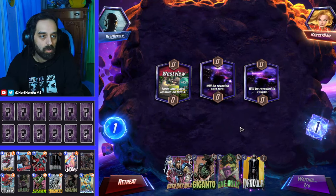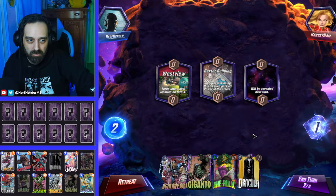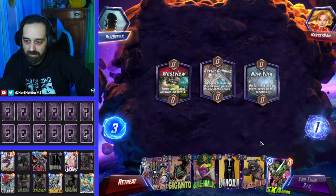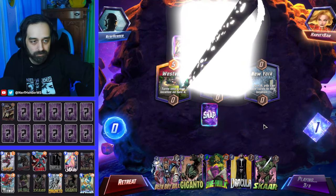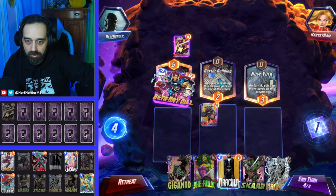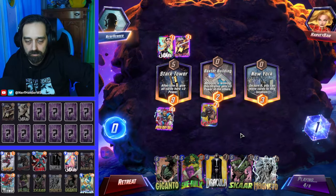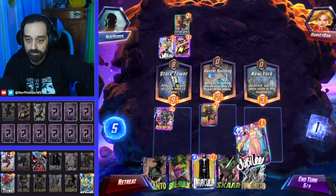Almost every starting hand with this deck just kind of looks like trash, but as long as you draw like that, you're fine. I think we put Lockjaw in the middle — yeah, let's put it in the middle. We can switch it to New York if we have to.